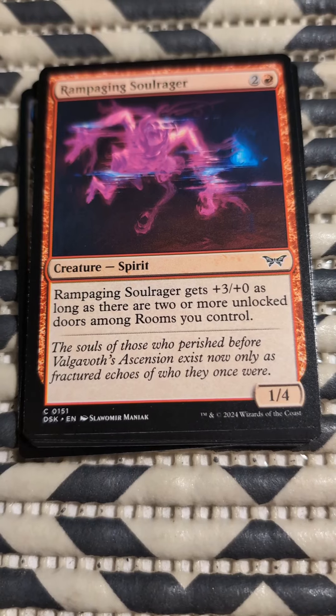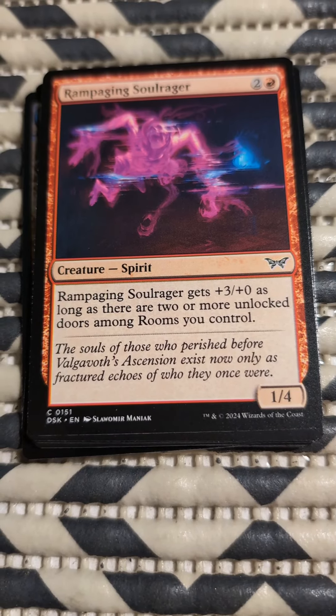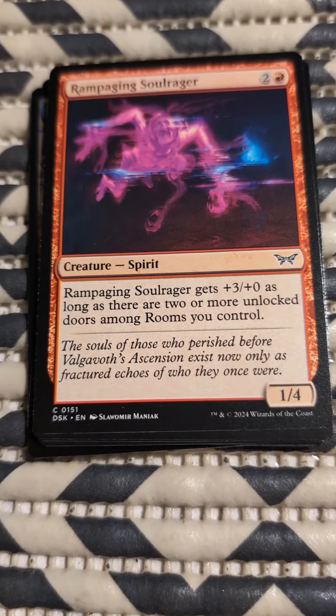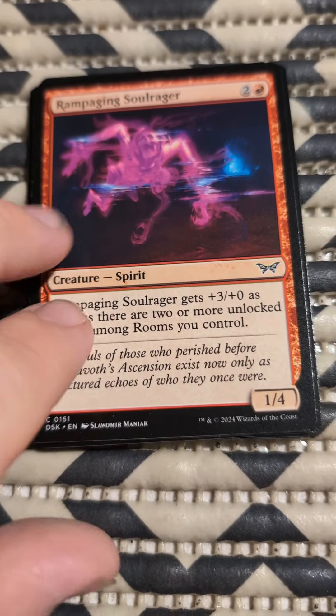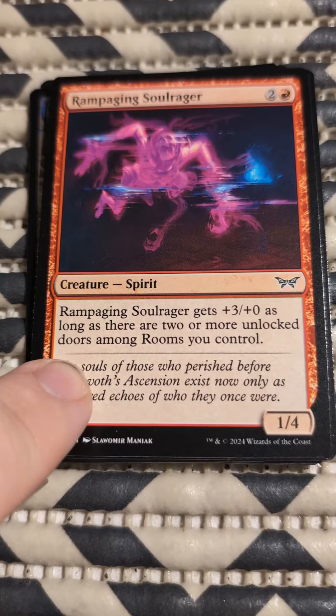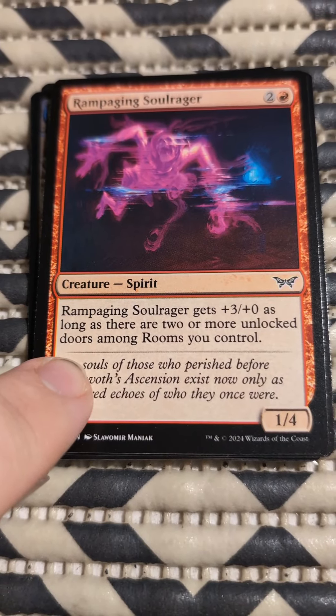One red, two of any. Rampaging Soul Rager gets +3/+0 as long as there are two or more unlocked doors among rooms you control. So there is a mechanic that I am not super familiar with — as long as there are two or more unlocked doors among rooms you control.